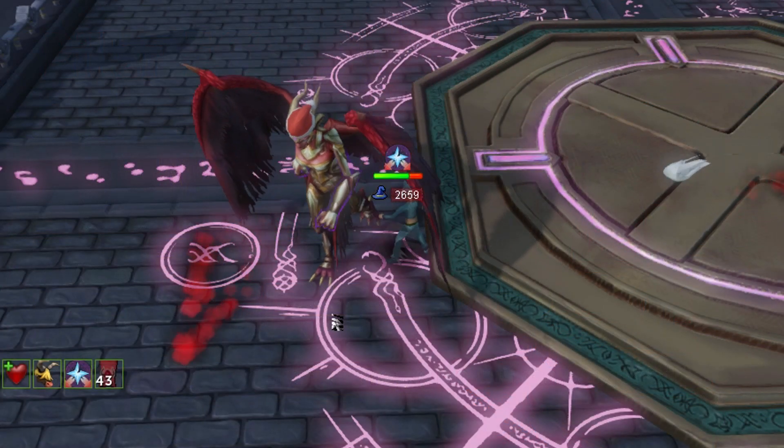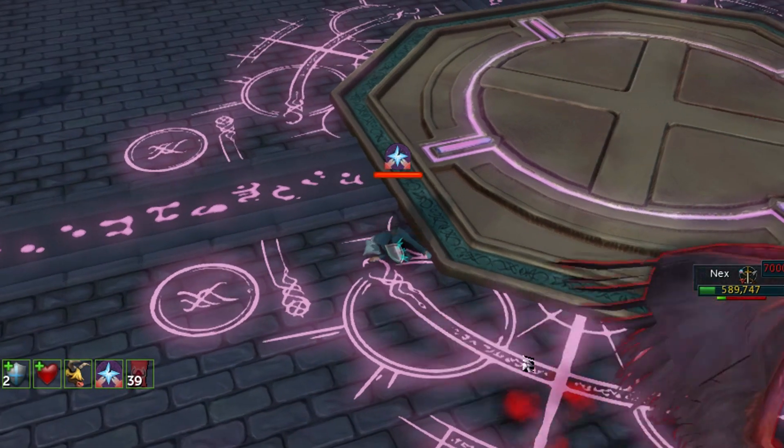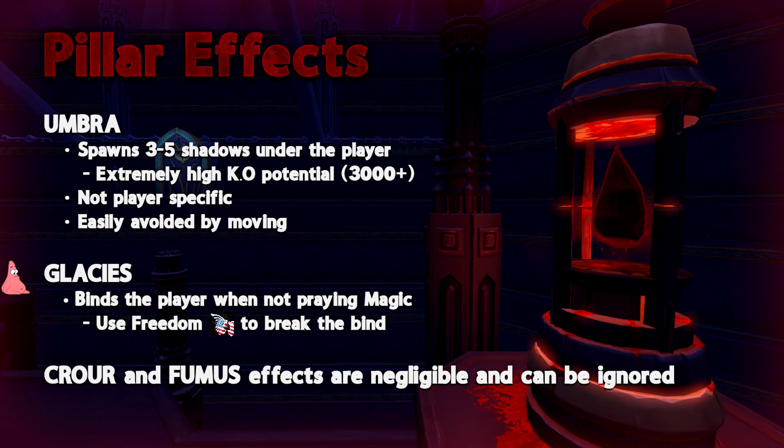While neither of these effects are super scary themselves, the synergy of both of them happening can lead to seriously high KO potential. The Crow and Fumer special is not really meaningful in any way and therefore can be ignored completely.